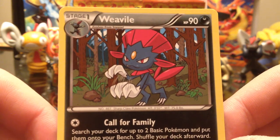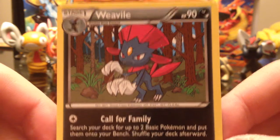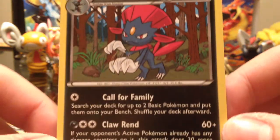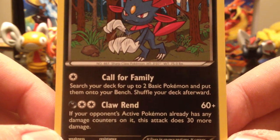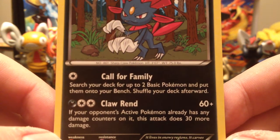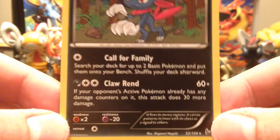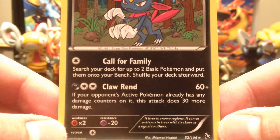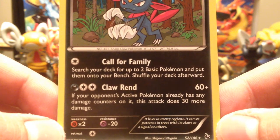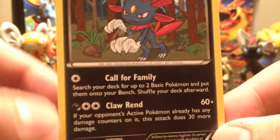Not sure what it's doing — it looks like it's just kind of clawing at the air like it's doing the doggy paddle or something. Anyway, it's got 90 hit points. Call for Family: search your deck for up to two basic Pokémon and put them into your bench, then shuffle your deck. Then Claw Rend — maybe that's what it's doing — 60 plus damage. If your opponent's active Pokémon already has any damage counters on it, this attack does 30 more damage. Very good, very very good.